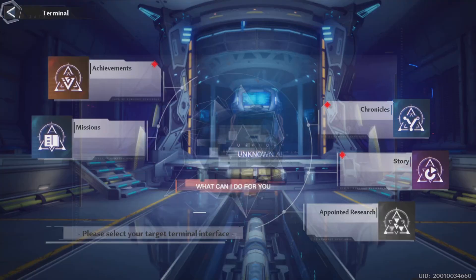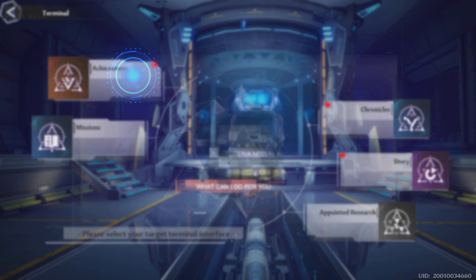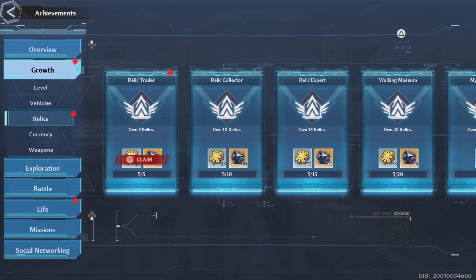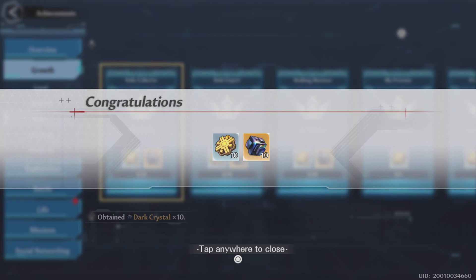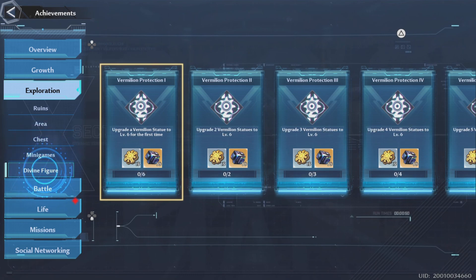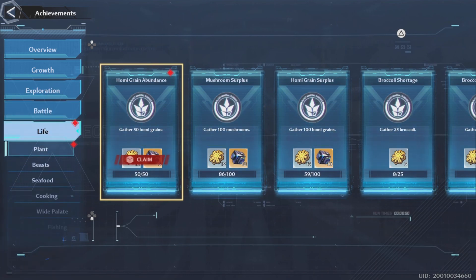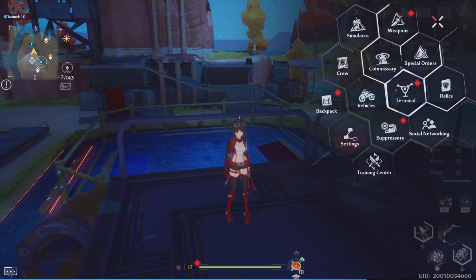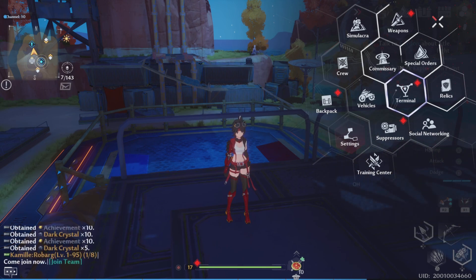In the Terminal, use your left stick to select categories like achievements. To navigate the list, use the up and down arrow buttons. Click to enter a category, then use the left analog stick to scroll right and press X to claim rewards. It's not the most intuitive UI, but the game itself is pretty fun once you get past it.